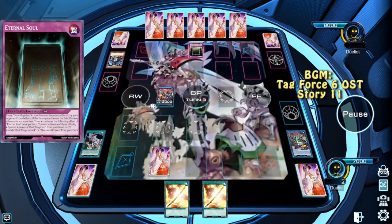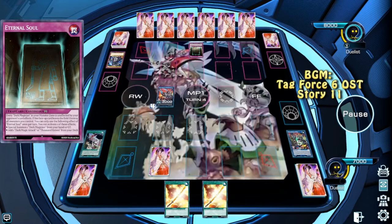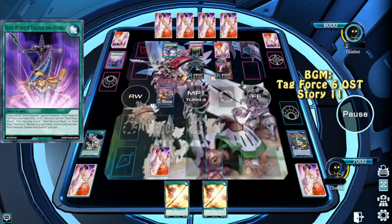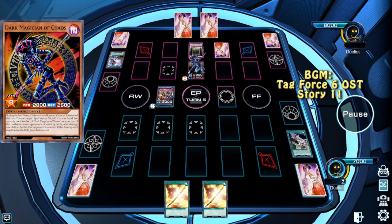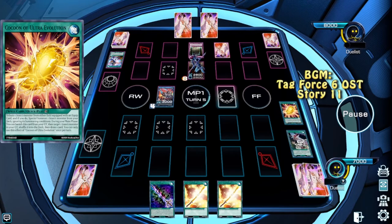The opponent then activates Eternal Soul, searches, and passes. A Dark Magician is summoned, bound between two Teacher and Student, then summons Dark Magician Girl, Soul Servant gets a draw. He destroys the back row, summons Magician of Black Chaos, Dark Magician of Chaos, searches a card. Nothing of importance was lost.